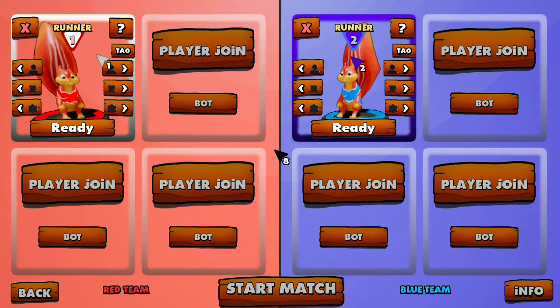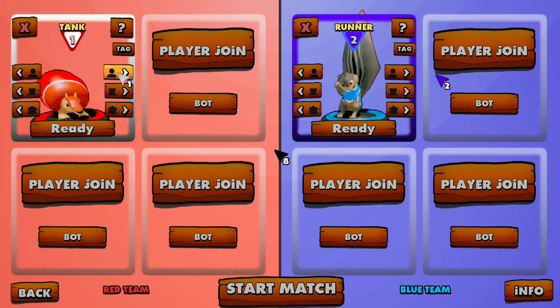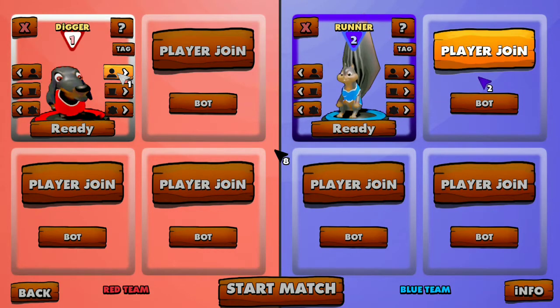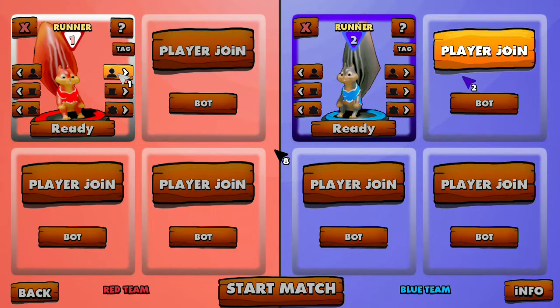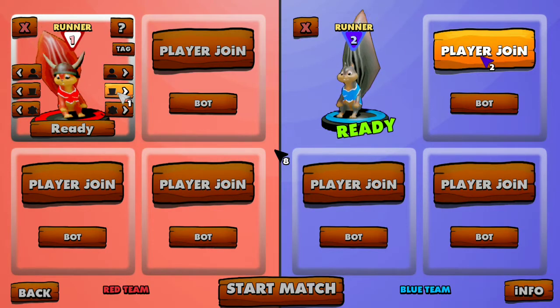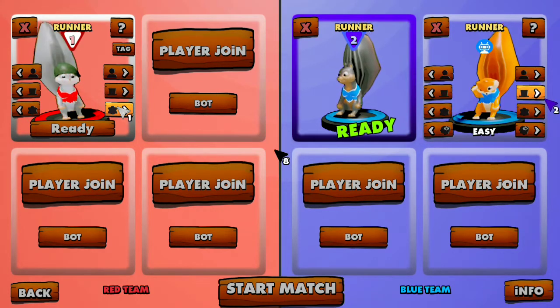I'm player one and my wife's playing as the other player. You can choose to be a digger, a tank, a carrier, or a jumper — though you have to unlock that one. Swimmer also has to be unlocked. So right now it's runner, digger, tank, or carrier, with two more being unlocked as you play. You can also choose different hats and change your character's color.